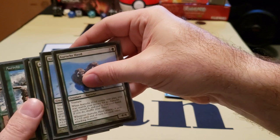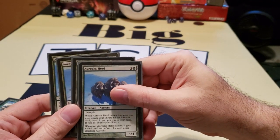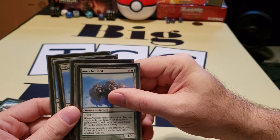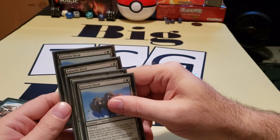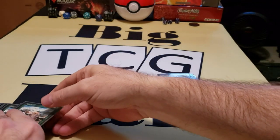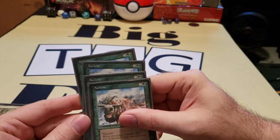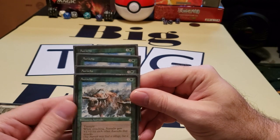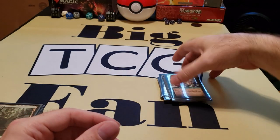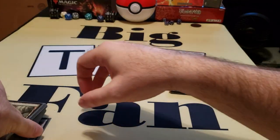Next, we have the Auroch Herd. This right here is probably the most powerful of the Aurochs — for six mana, what it does is it allows you, when it enters play, to tutor up another Auroch, so you can continue to chain and spam out Aurochs. As you can imagine, this deck is very expensive mana cost-wise. Next, we have our original OG Ice Age Aurochs, costing four. That makes up 16 cards of the deck that are just Aurochs.